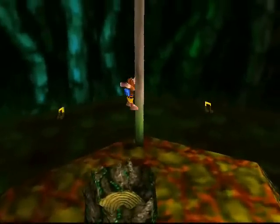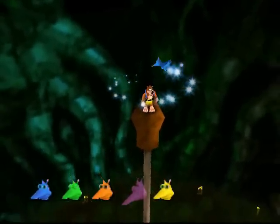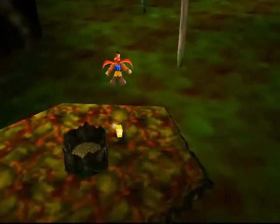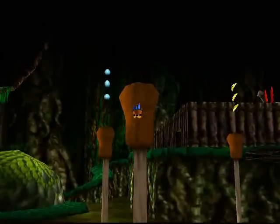Welcome back for another episode of Banjo-Kazooie, and apparently this thing is called a cattail. This is what happens when you make an LP that's not in your native language — you occasionally get to look like a complete goofball.